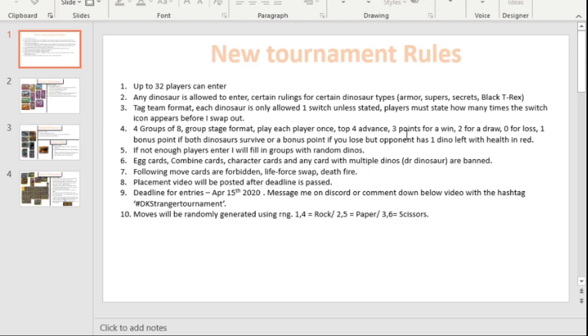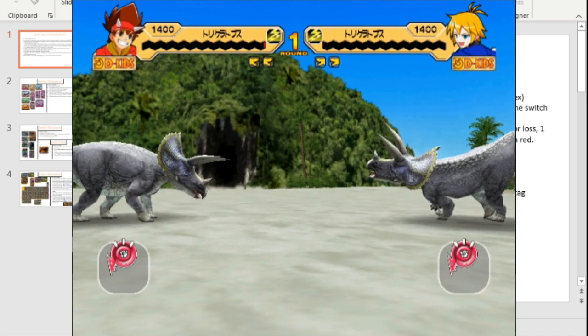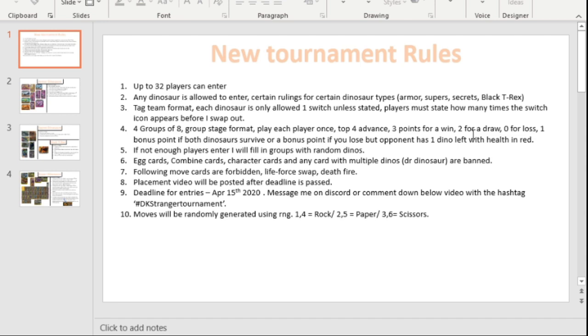You get three points for a win, two points for a draw. I know people are thinking you can't draw in Dinosaur King — well, in theory you can. Because if you're down to your last two dinos and they have a sliver of health left each and they tie, the game will randomly decide a winner. However, if that does happen, I will deem it as a draw, because that would be the only fair outcome. And you get nothing for a loss, obviously.